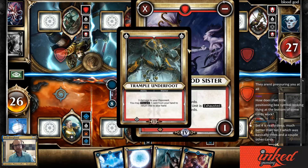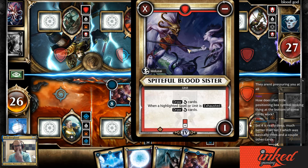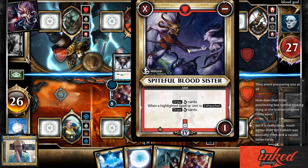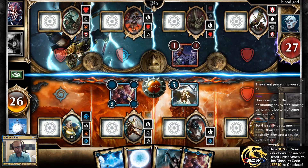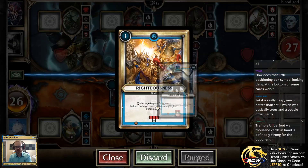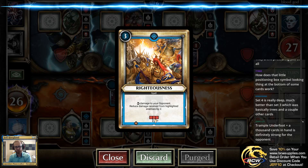How does the positioning box symbol at the bottom of some cards work? Take this card — it references a single red dot that refers to this specific lane, so this card only cares explicitly about this lane. Take Righteousness, for example — it has a red dot and then two on either side, so it prevents damage directly across and kitty-corner.